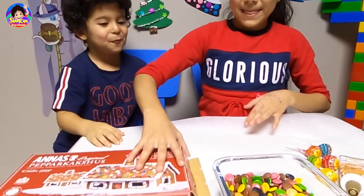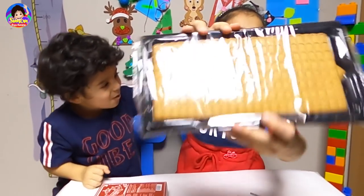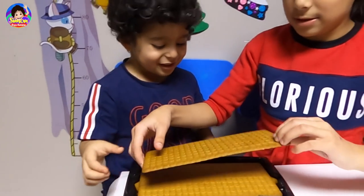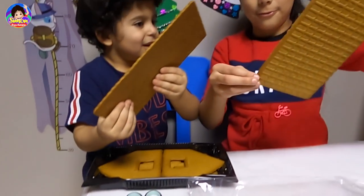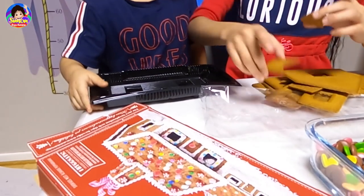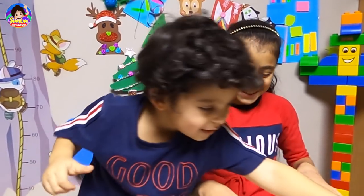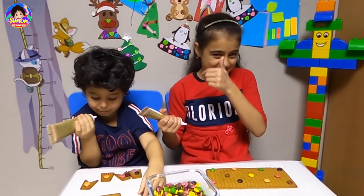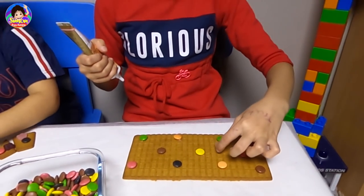Okay, we're going to open this house. So let's open it — this is what it looks like. We're going to take it and show you guys how it looks from the top, right here. We're going to make that with these ingredients. Okay, so we're going to decorate — I'm really happy! We're going to start.